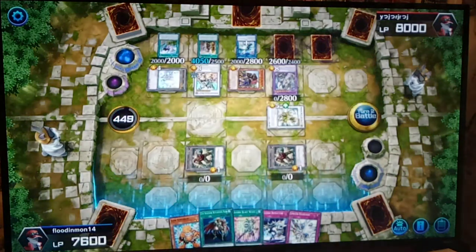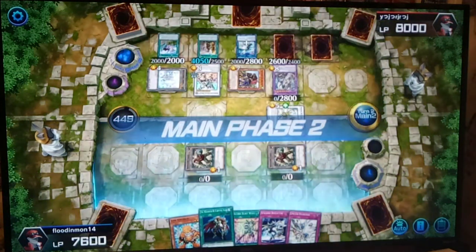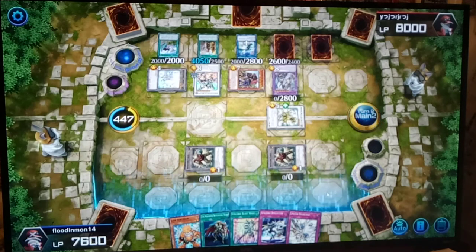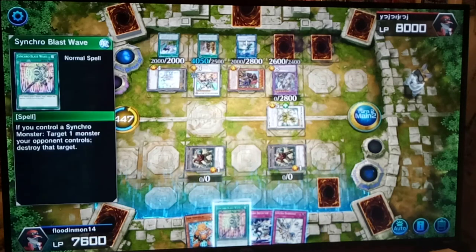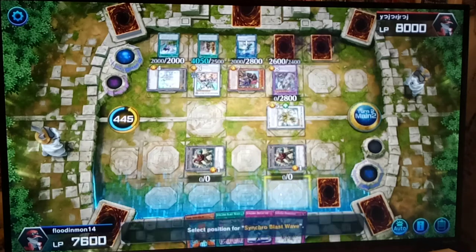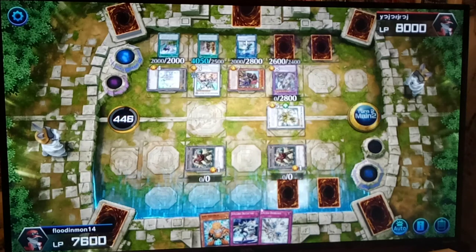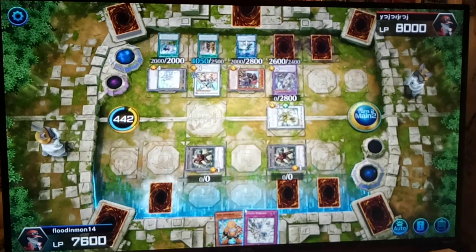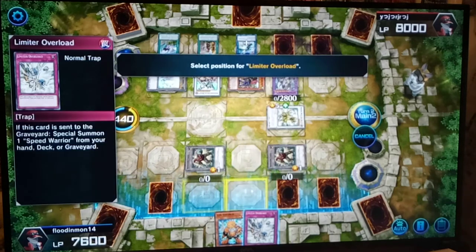We'll take it. Main phase two — let's set four cards just to see if we can bluff this guy and do something crazy. Let's set this right here, and we can't use any of these, but let's see if we can bluff this guy. Set this right here, and set this right here.